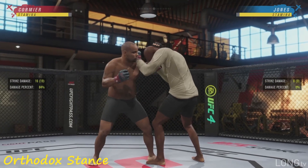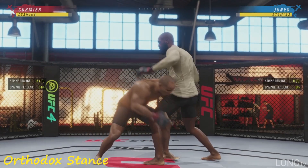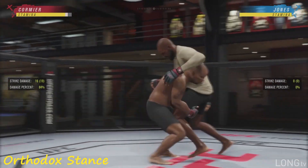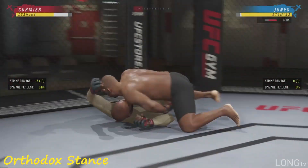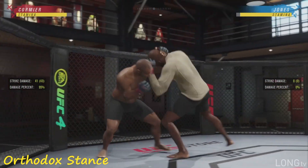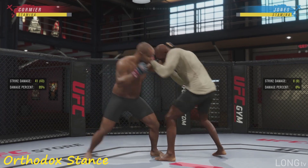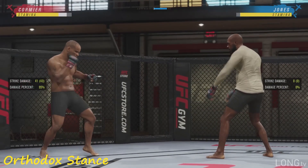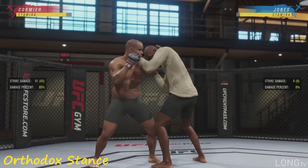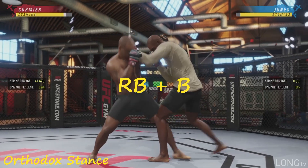Now you can also go for takedowns in the clinch. Hold LT and hold Y to go for the single leg. You can also go for the double leg high by holding LT, LB, and holding Y. Now this is why I say your stance matters a lot, because when you're in the clinch — his left leg is forward, that means he's in orthodox. The lead leg button is A and the back leg button is B. Pressing RB and the lead leg button is gonna go for a judo throw. Pressing RB and the back leg button, which is B, is gonna go for a trip.